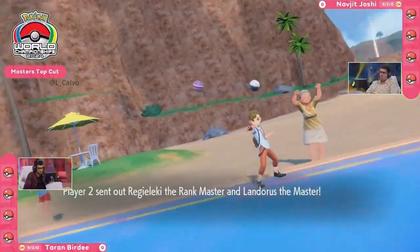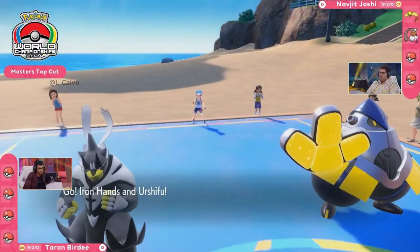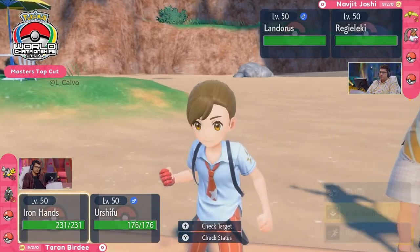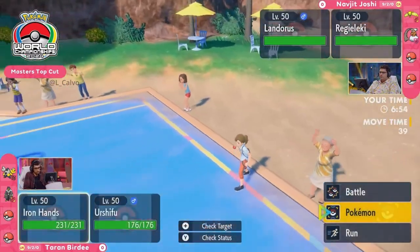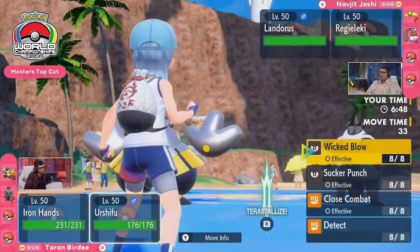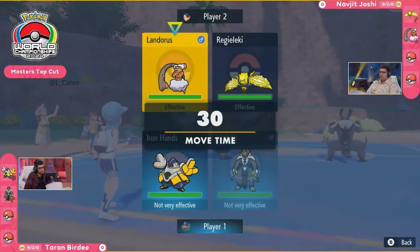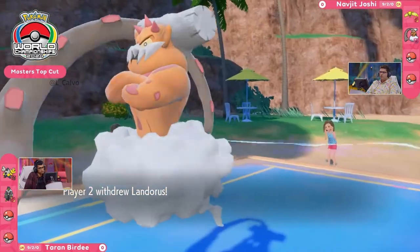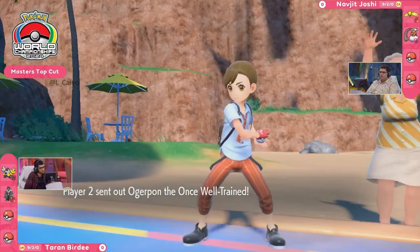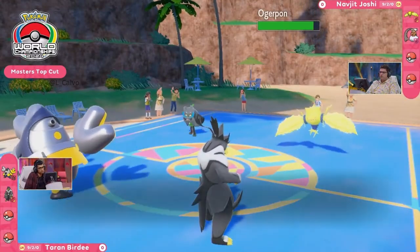The advantage was going to be the naturally fastest Pokémon between these 12. As we get into our first game of this top cut match between Taran Birdie and Navjit Joshi, it's going to be Landorus Incarnate next to the Regieleki for Navjit, and for Taran we have Iron Hands and Urshifu.